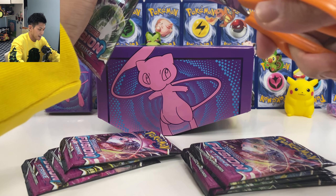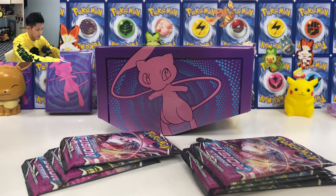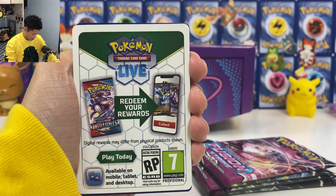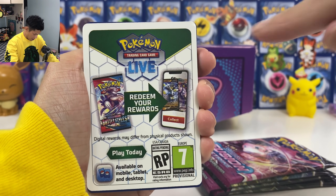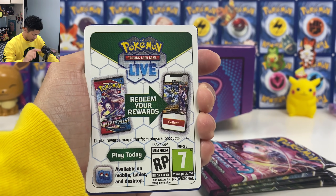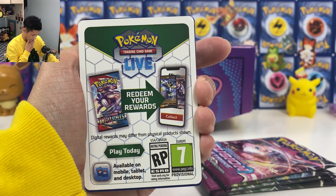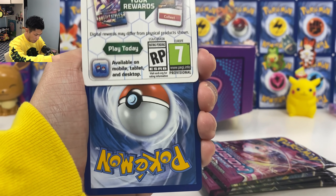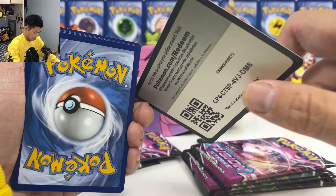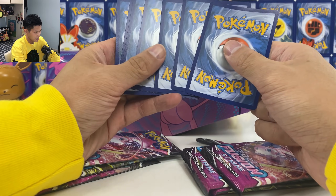First pack magic. Also in this set the code cards are different — you no longer have those white and green codes. You have this type of codes now. One type has a white border, similar to the old green codes, which means this pack usually has no holo. The other one is a black border code, which means you will maybe have a holo inside.